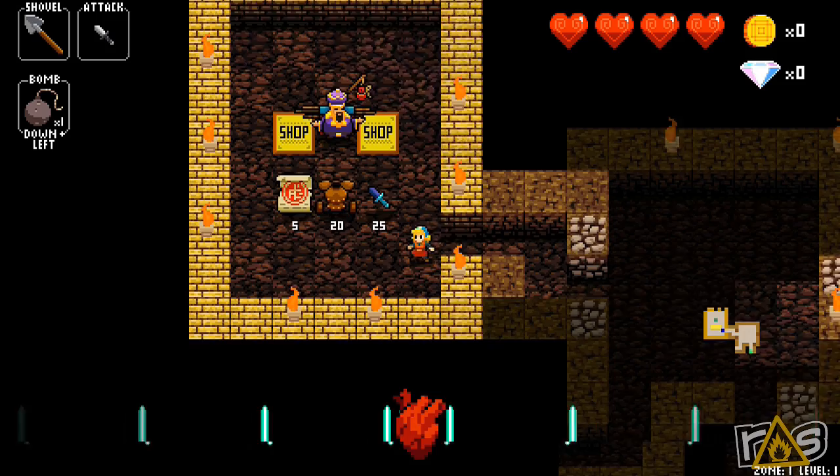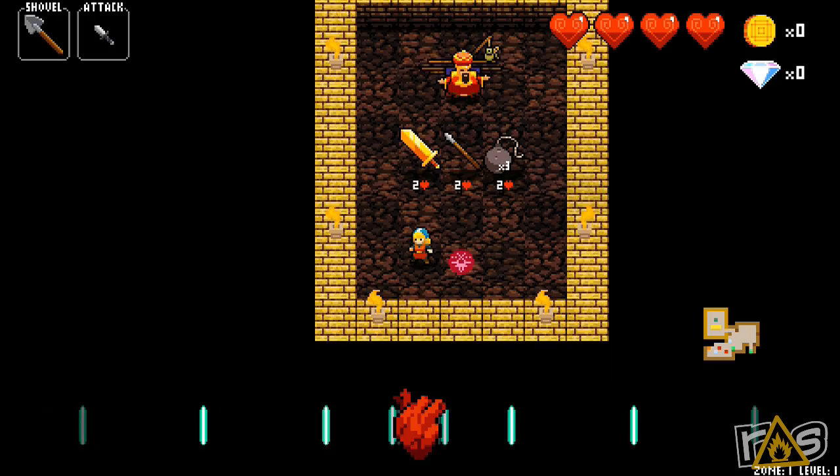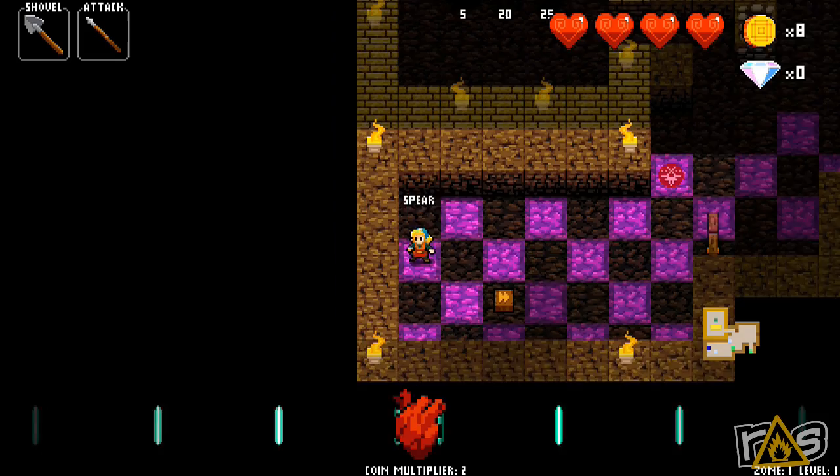There's also a blunderbuss, which is a super powerful spread weapon. You'll also notice there were cracks in that one rock and Jeff put a bomb in front of it — it's a secret thing. This one costs life, so you give up two of your hearts to get one of those items. In this case Jeff said no.